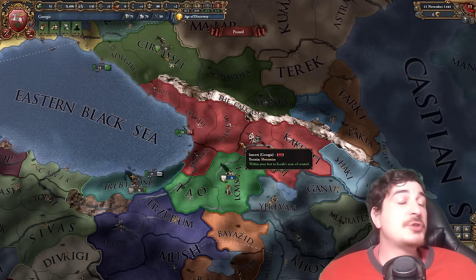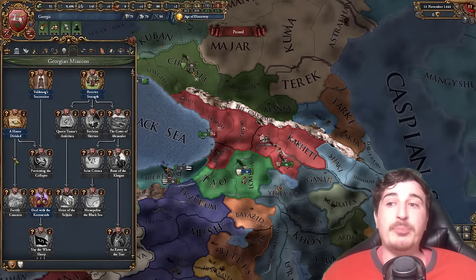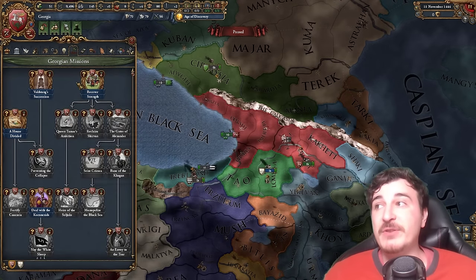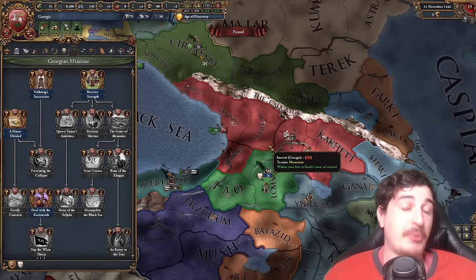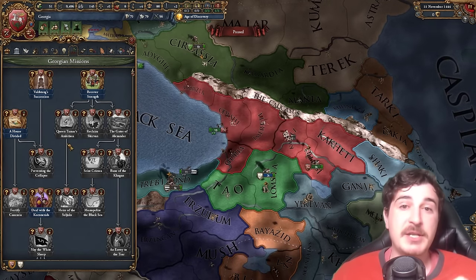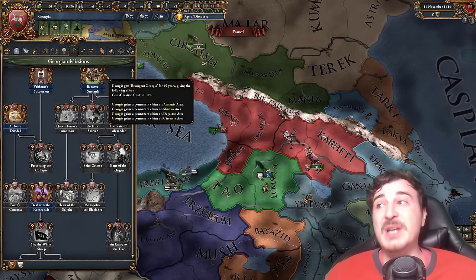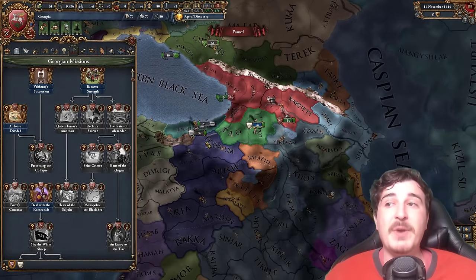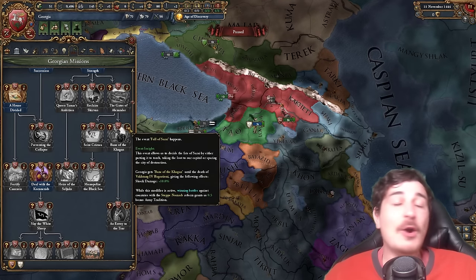Added with the more recent DLC King of Kings, we also have Georgia with its own unique mission tree. The Georgians at the start have a pretty tough time with their own Georgian crisis. The mission tree will help you guide through the crisis and turn Georgia into a proper nation, make it strong again — in the words of the famous Georgian king, Doneldius Trumpicus. Once that's done, the rest of the mission tree gives you claims around the surrounding areas, plus the ability to integrate better with Armenian provinces.